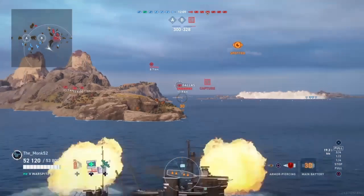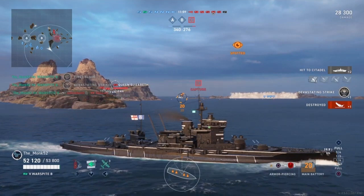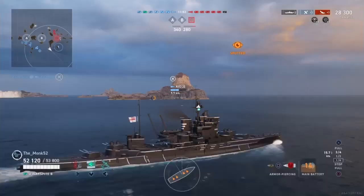Looks like the entire enemy team is making their way toward the Charlie cap. This Dallas appears to be harassing the Destroyer, so Monk takes him out for a devastating strike — first kill of the match, 28,300 damage, all of his hit points, first blood medal. Excellent.